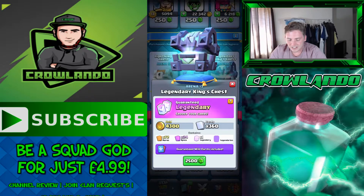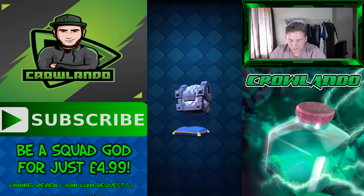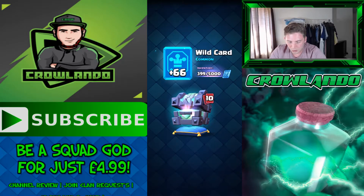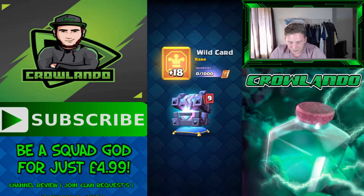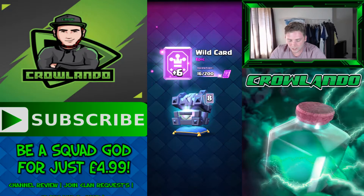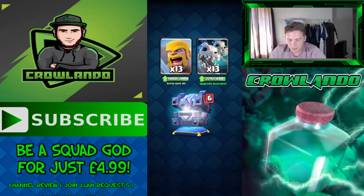The Legendary King's Chest gives a guaranteed legendary where you choose the card, 4,300 gold, 360 cards containing 72 rares, 24 epics, and one legendary. Opening it — up to 26,642 gold. Got a common wild card, then a rare wild card of 18, and an epic wild card. A legendary is incoming — but it turns out to be a legendary wild card, which will upgrade any legendary by one level.